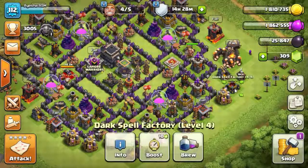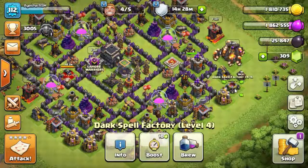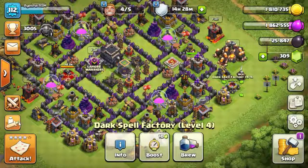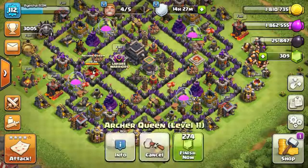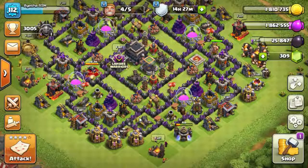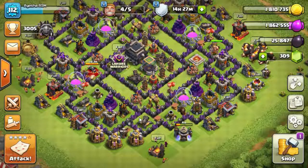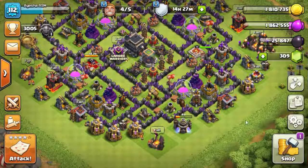As you can see, the dark spell factory has been updated today in the morning. I was so happy — now I can use the earthquake spells in the army. I've already created my army, but we don't have one hero: the Queen is still upgrading with one day and two hours left. It would cost 274 gems to rush it. The Goblin still needs six days to be fully upgraded.